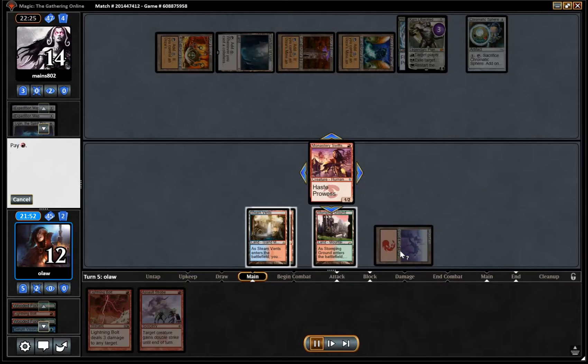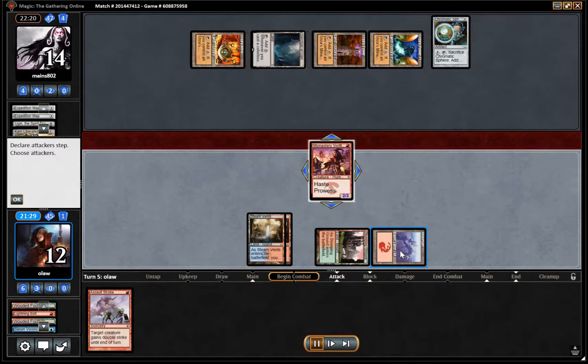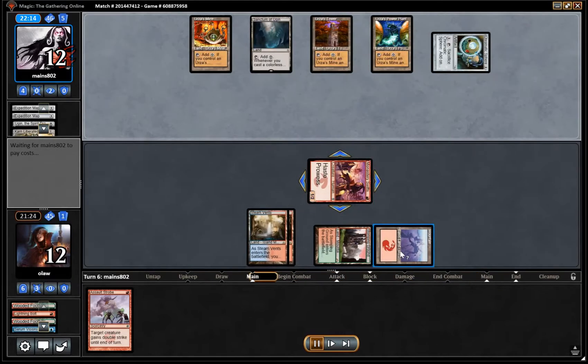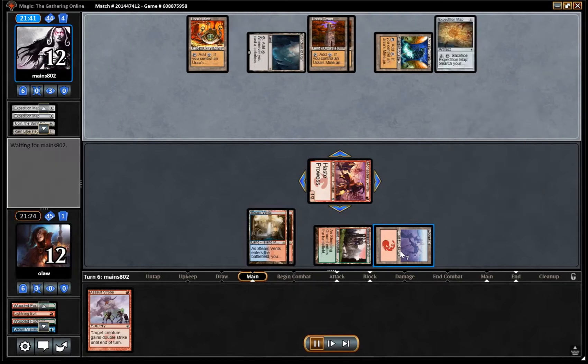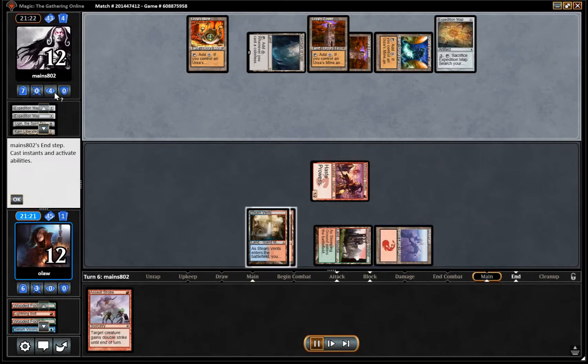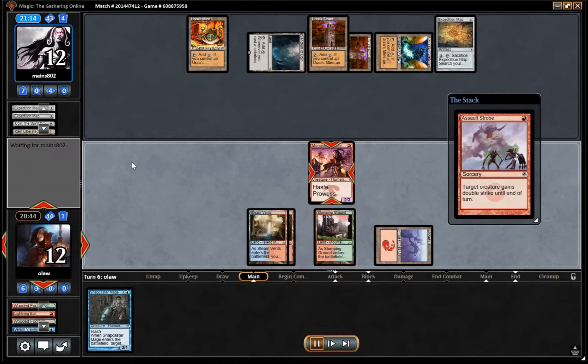We are going to play Monastery Swiftspear and kill off the Karn, attack for 2 and put our opponent down to 12. Our opponent has a bunch of Sylvan Scrying into Expedition Map, and another Expedition Map. They have all the lands in the world at this moment in time.